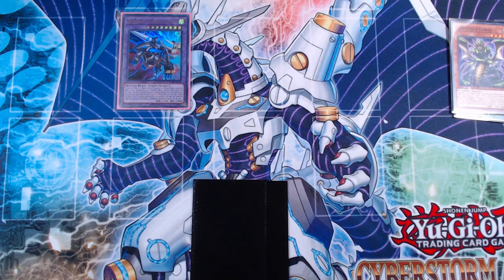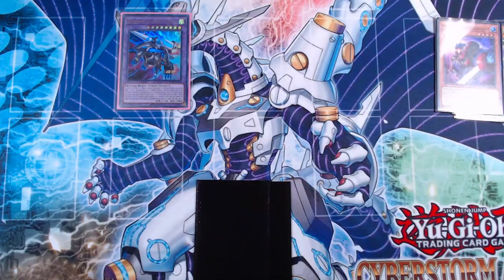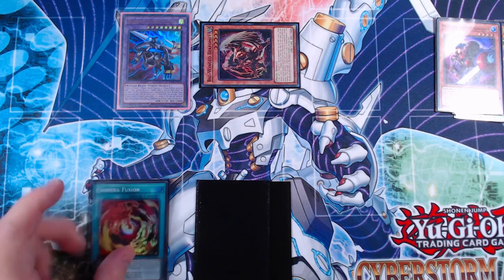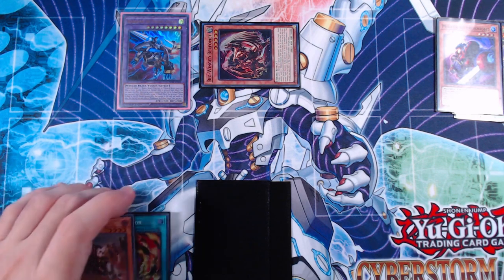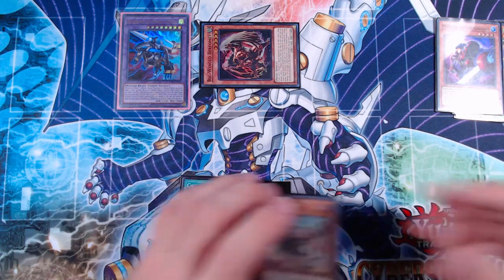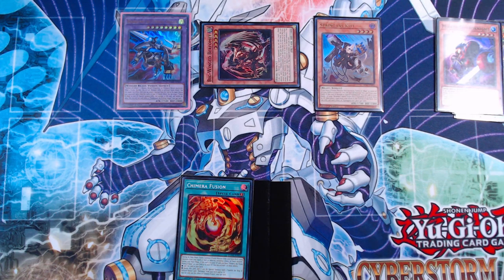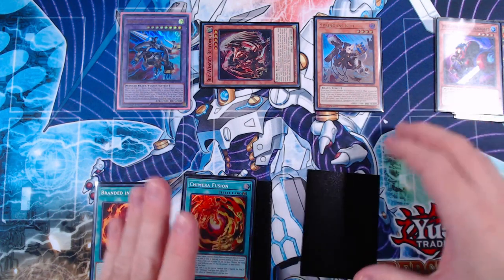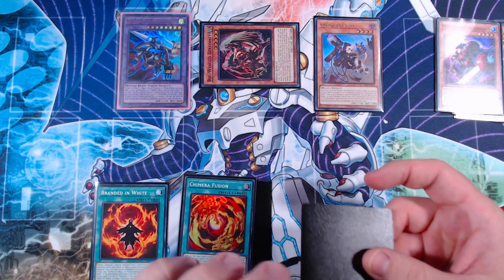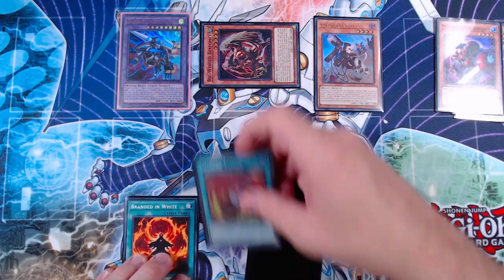We use Cornfield Total's effect, discarding itself to add Mirror Sword Knight from deck to hand. We normal summon Mirror Sword Knight and tribute it as a quick effect to special summon Big Wing Berfomet. Berfomet gets us Chimera Fusion and, because we have an Albaz fusion in our graveyard, we can special summon Spriggan's Kit directly. Kit's effect triggers, adding a Branded spell or trap — in this case Branded in White — from deck to hand.